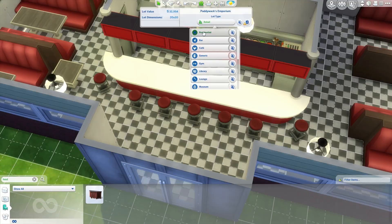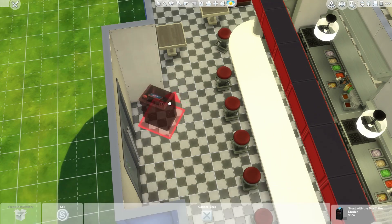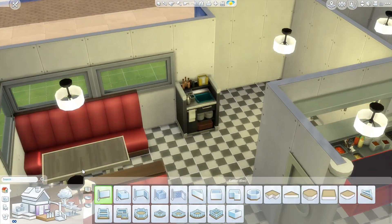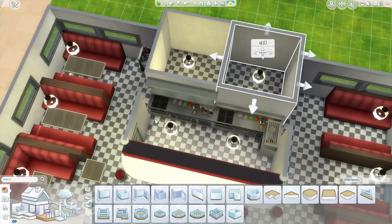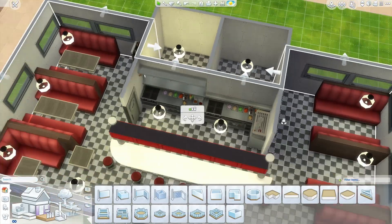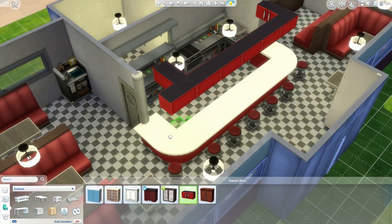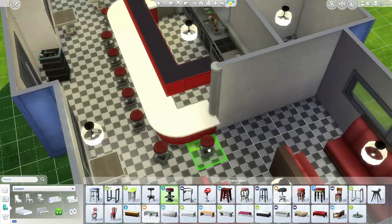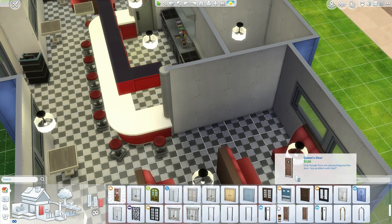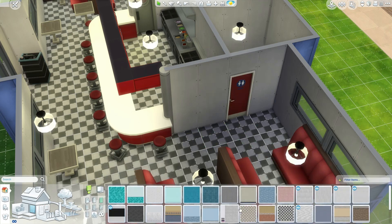Now I'm putting in some more lighting, and at this point I do change it to a restaurant, because it wasn't actually considered a restaurant yet — it was still on a shopping lot since we're in Magnolia Promenade. Now I'm putting in all of the required objects like the waiter station, the hostess station, and of course the chef's tables. I'm also extending the bar a little to get a little more seating, trying to squeeze as much seating as possible in here so the lot still functions well.